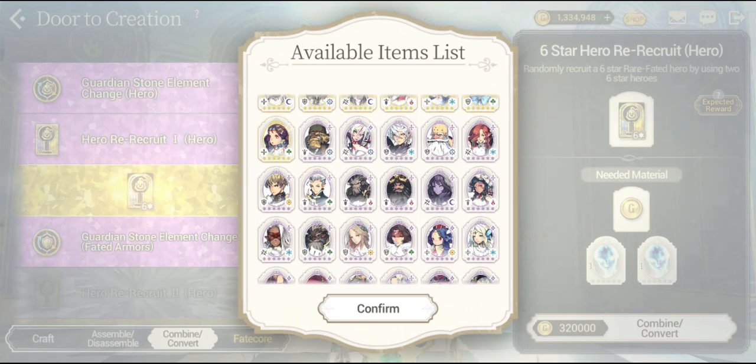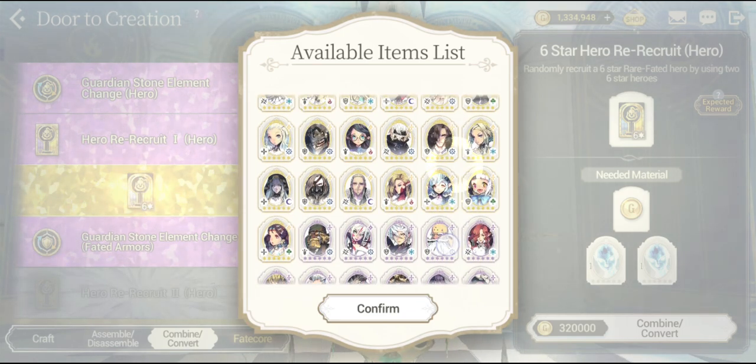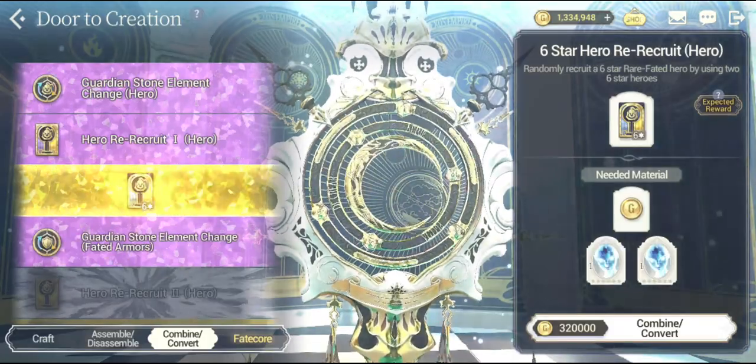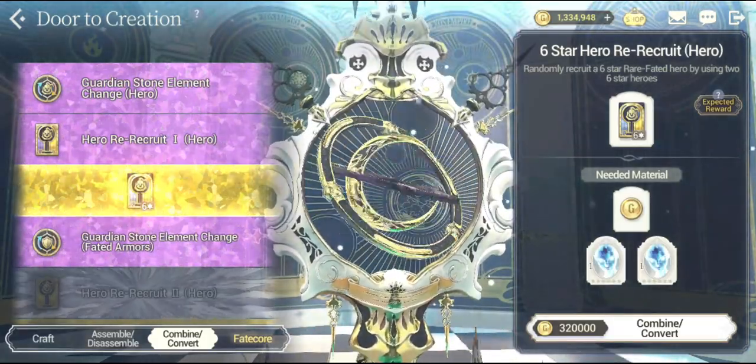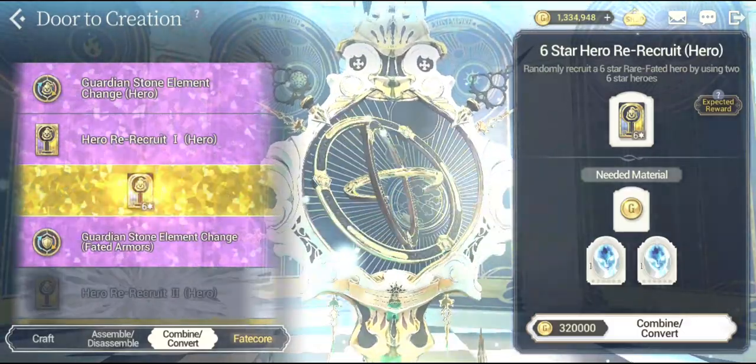The next tier up would be 6-star legendary hero units. I'm wishing you guys good luck that you get those specific legendary hero units that are very awesome in Exos Heroes — like Degas, for example. And if you get a fated hero, then congratulations! By using the 2 pure units, we will be able to summon a 6-star hero unit right off the bat.